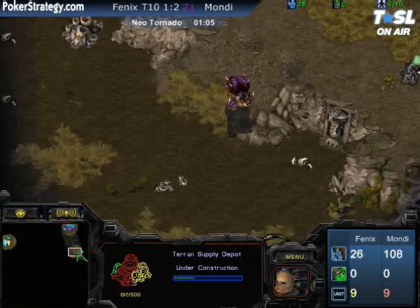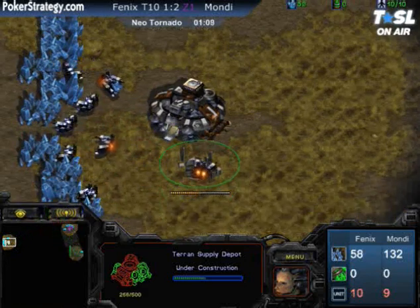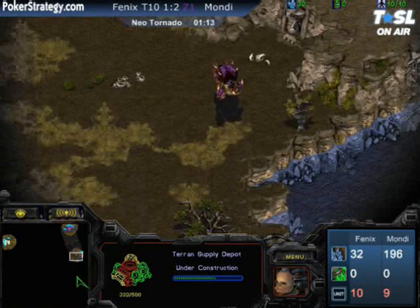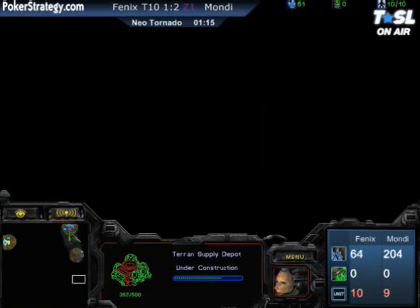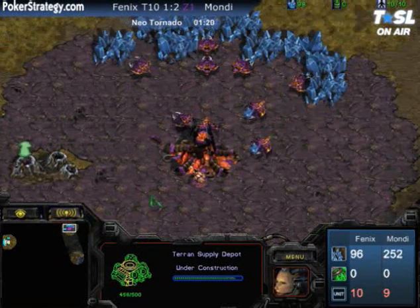Right now we see Phoenix doing everything nice and calmly, getting the 9 Depot. Mondragon's Overlord scouting pattern is going to let him spot that natural very easily and see if there's any weird funky jank going on. Overall, just a very smooth game by both players so far.